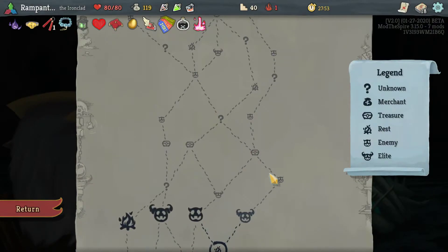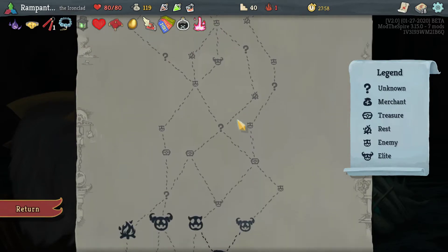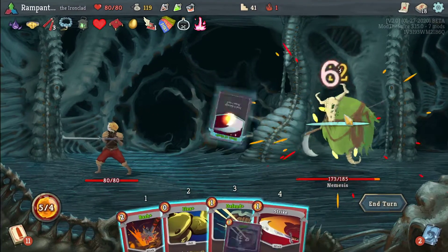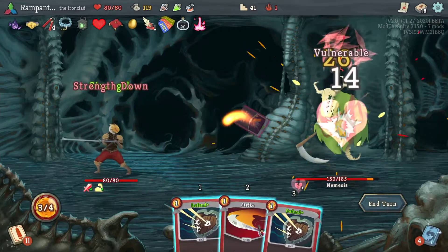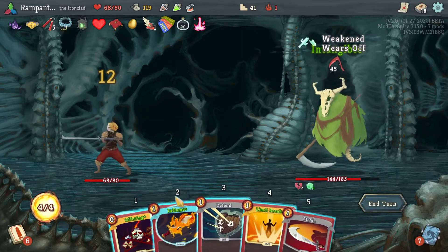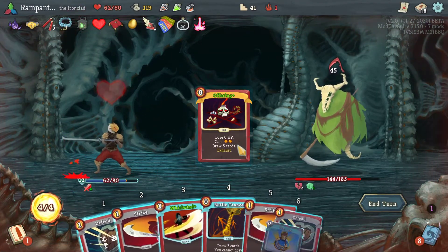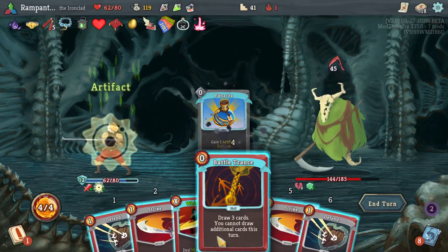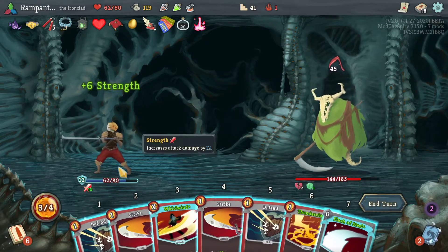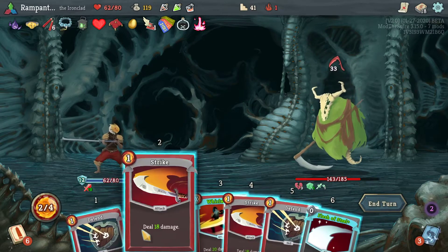I'm still going to have only one elite either way so let's go here. Now Nemesis — Nemesis is a very interesting enemy. Maybe I get Panacea here. Or not. I was hoping to get Panacea. Here it is very important that I defend. Let's use Offering — it might save me more HP than you think. Now that's interesting — Panacea! So I do need to be careful with Battle Trance — Battle Trance will negate Panacea.